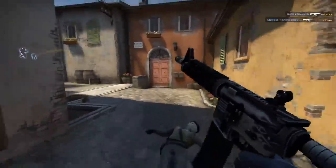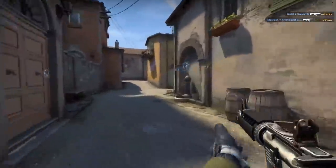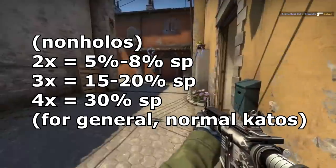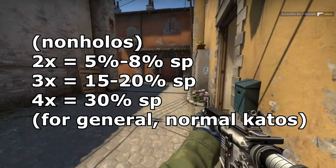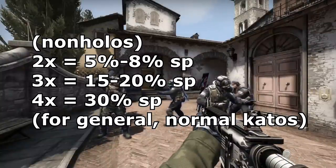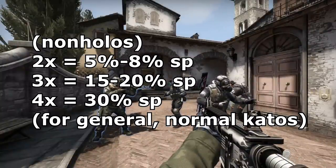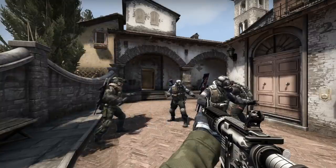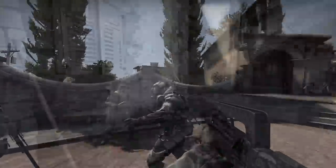Let's talk about percentage for 2x, 3x, and 4x identical caddos. 2x of the same caddo will generally go for around 5-8% for non-holos. 3x will generally go for around 15-20%, and 4x will generally go for around 30% on older, more general caddo skins. Obviously this percentage can be higher or lower depending on the item, and if you're looking at very recent, highly loved skins, can go up to 95% for 4-of-4.